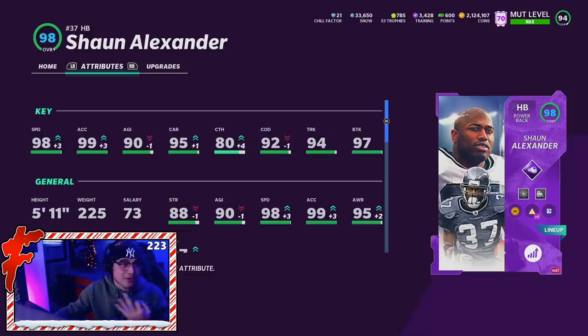Sean Alexander is definitely probably the third best running back in the game right now. I'd go Alvin Kamara one, Bo Jackson two, and then Sean Alexander three. Yes, I did say Alvin at one — Alvin is better than Bo. I'm telling you right now, if you have Bo Jackson, sell him and go get Alvin Kamara. Alvin's basically guaranteed a plus one, and his price may have shot up after what he did yesterday. I think Alvin Kamara is the best running back in the game right now — the catching, break tackle, speed, the card will be perfect.